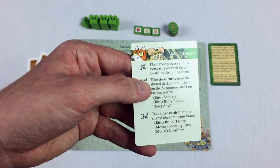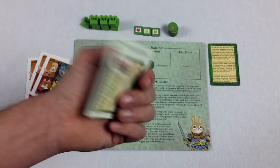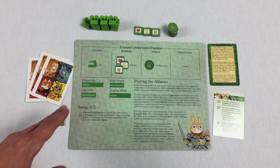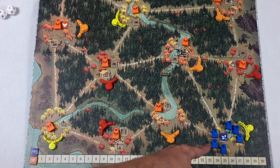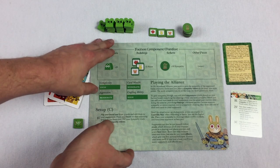Like with all factions, you'll have some introductory information here. There's also an overview card and a walkthrough card — if you're unfamiliar with what to do on your first turn, that can talk you through it. Setup for this faction is minimal. It's going to be faction C, since setup always happens with factions going in alphabetical order.